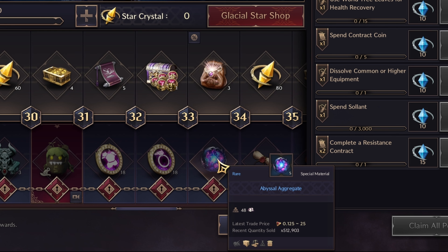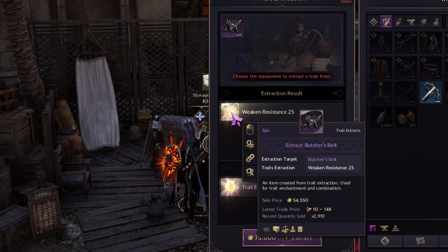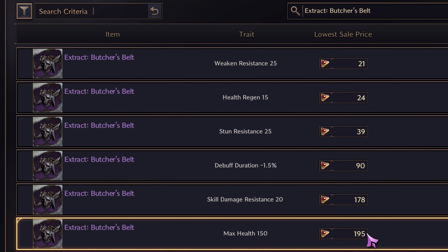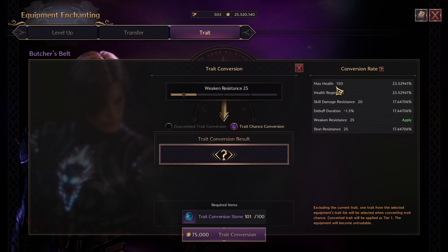Next, you will get 100 trait conversion stones. These are needed to get high value traits worth a lot of lucent, and also give you potential for a high value trait that you can sell. For example, the butcher's belt has two valuable traits: skill damage resistance and max health, which are worth around 190 lucent each.